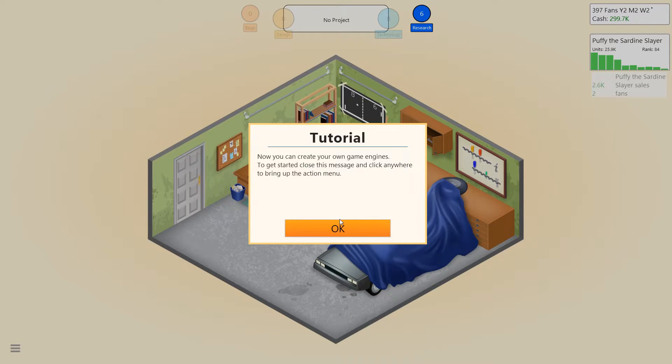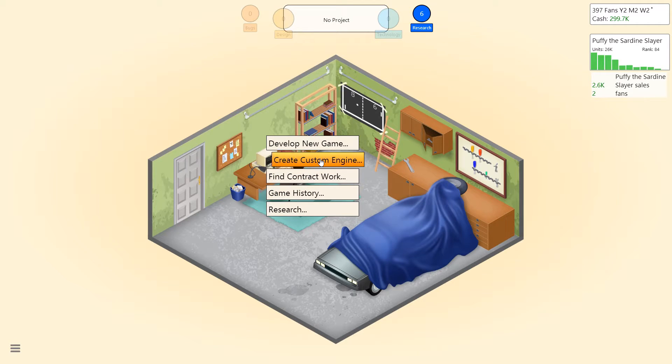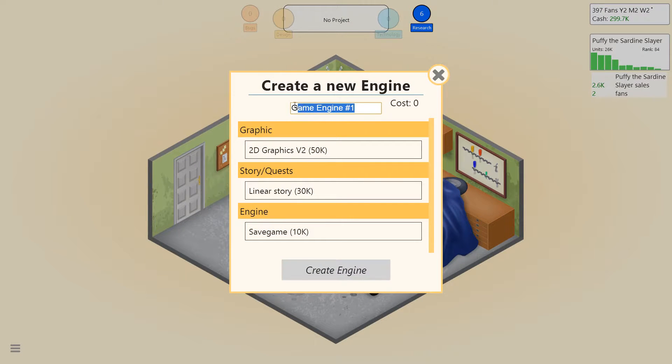You've successfully researched custom game engine — you can now create your own game engines. Create custom engine. We're gonna call this... the Star... engine is obviously gonna be a pun of engine stuff. It's gonna be Starbound. That's what our engine is gonna be called — instead of Bound Star Games, it's Starbound.